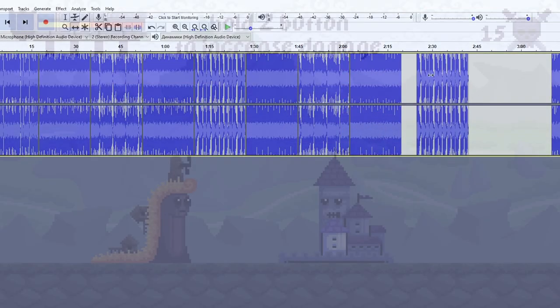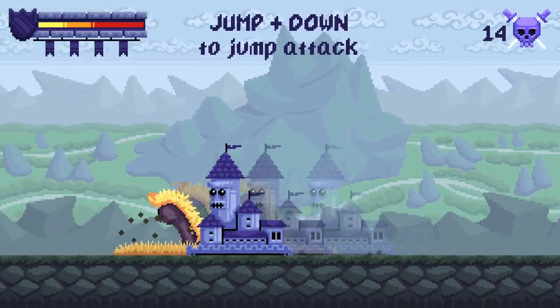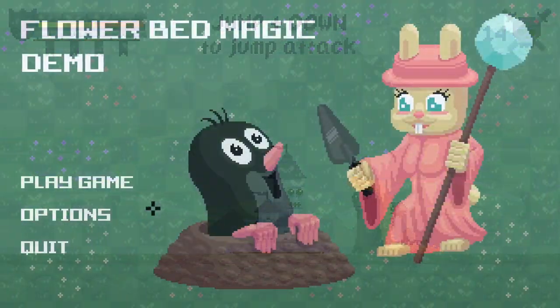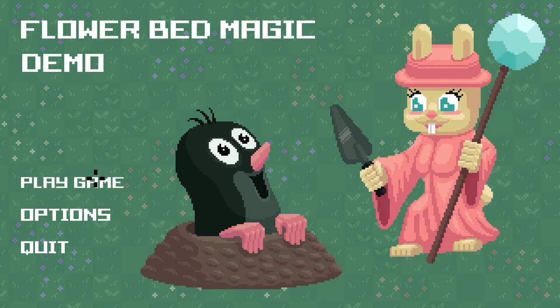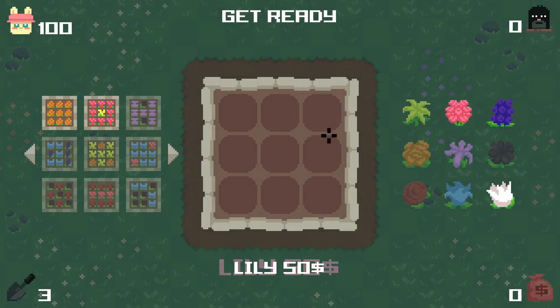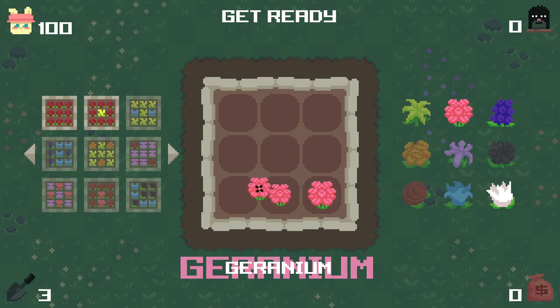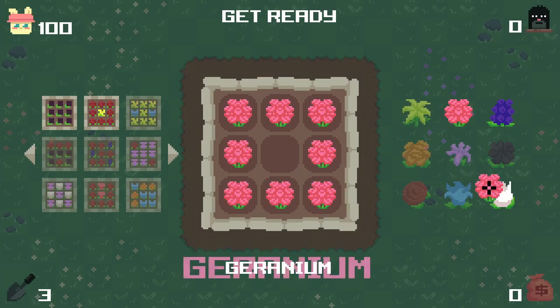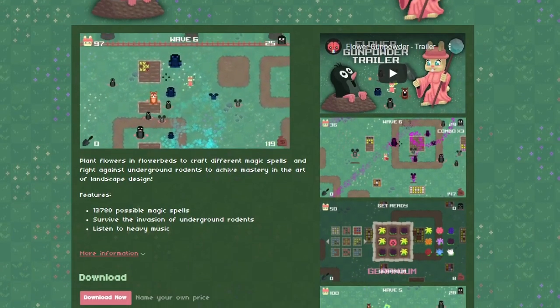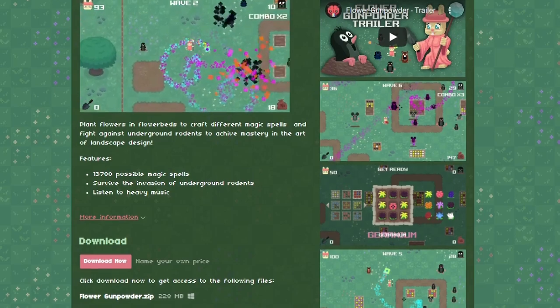I wanted to make new music for Brutal Castle, but my new tracks sound awful. And also I don't very much like my previous game. Therefore I decided that heavy metal music is more fitting for a beat-em-up about Brutal Castle than for a top-down shooter about a pink-dressed rabbit which plants flowers in flower beds to kill cartoon moths. If you want to try that game, Flower Gunpowder is available for free on my itch.io page.